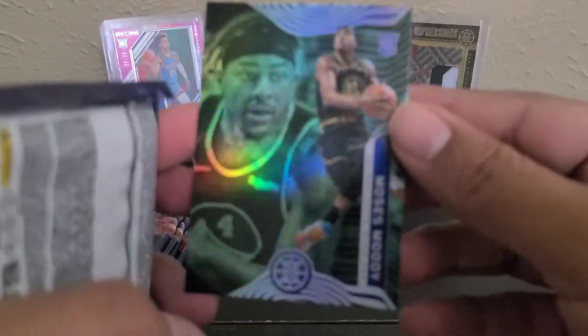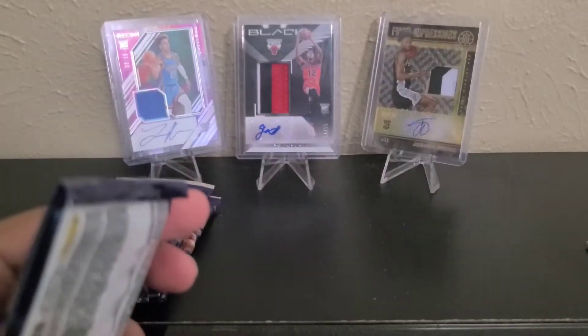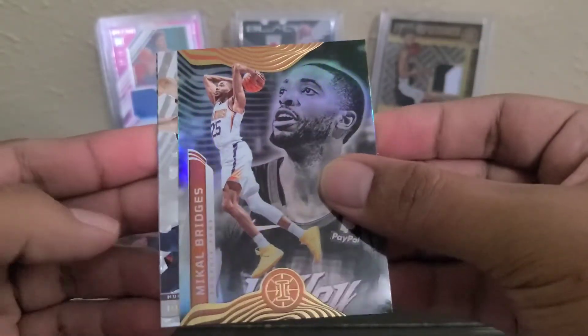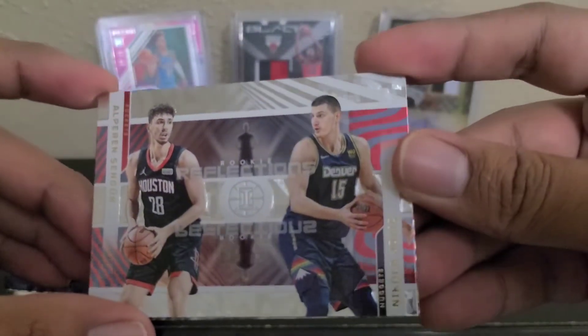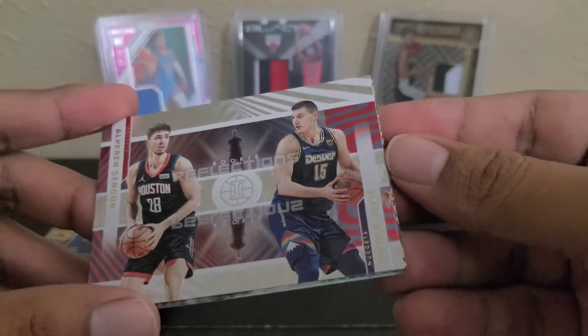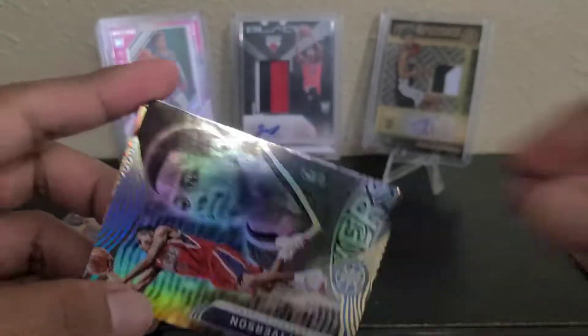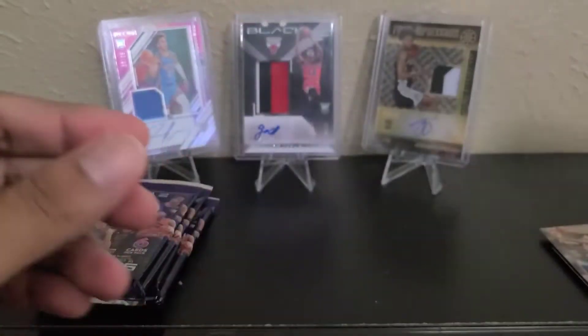There's the Emerald — not a bad looking card actually, but you want a top rookie. Next pack: Jaren Jackson, DeMar DeRozan, Mikal Bridges, and then an insert — Rookie Reflections with Alperen Sengun and Jokic. It's a nice looking insert. And then we got Allen Iverson and Jalen Johnson on the base.